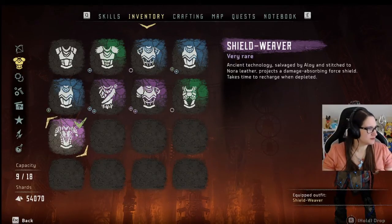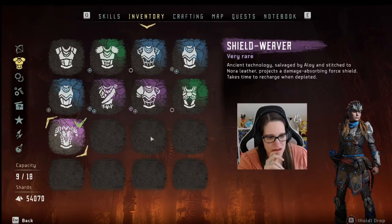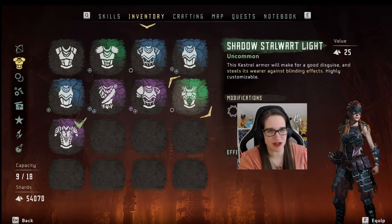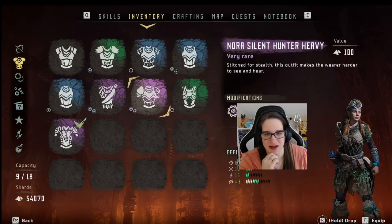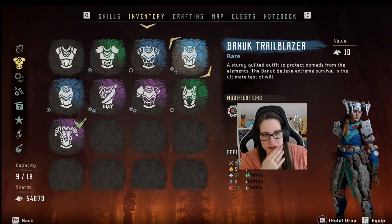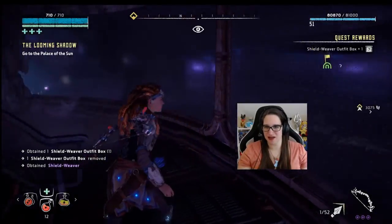Oh, I'm blocking it, sorry. This is our new ultimate outfit. I mean, the Shadow Stalwart Light looks so much better. And I hate that it says 'highly customizable' when it can only do one modification. These are highly customizable? I don't know, I'm not sold on it.